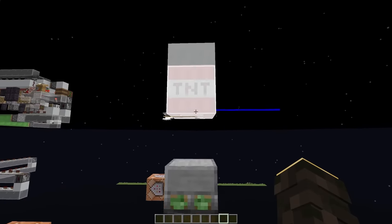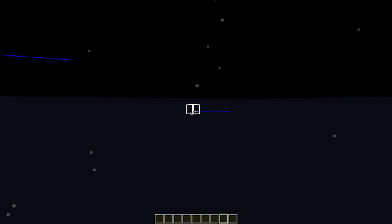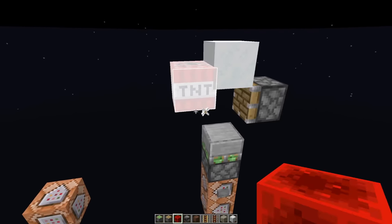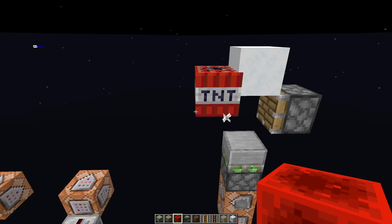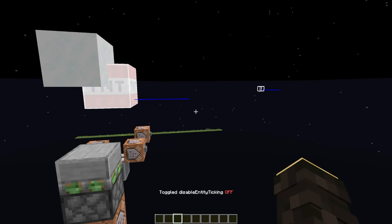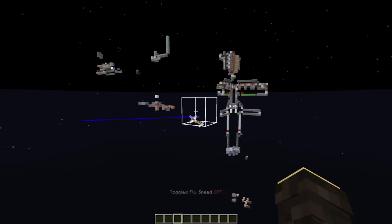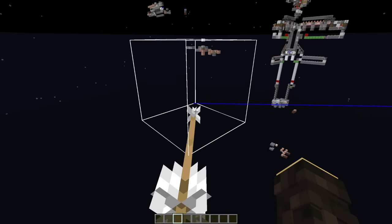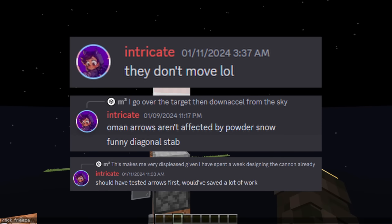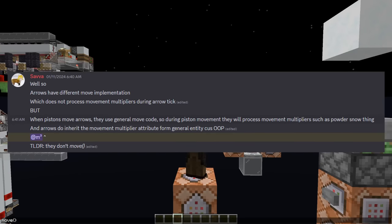Something's not right here. I've gone ahead and disabled gravity for both entities. If I start entity ticking — where are you going, buddy? If I create our entities and push them with a piston, then start entity ticking, no motion — motion is deleted, right? That's the way it's supposed to work. But if we create the entities and start entity processing, the TNT stops, but the arrow just keeps going. What are you doing, buddy? Something's not right here.